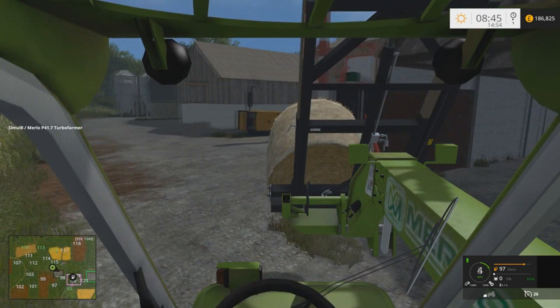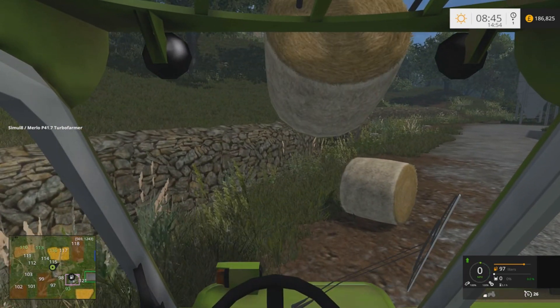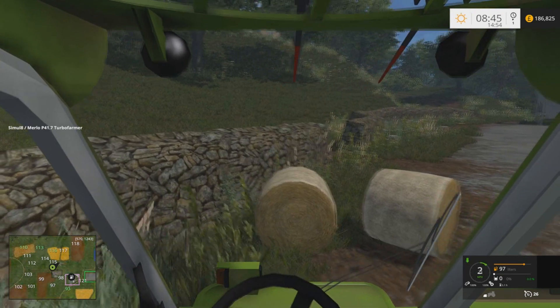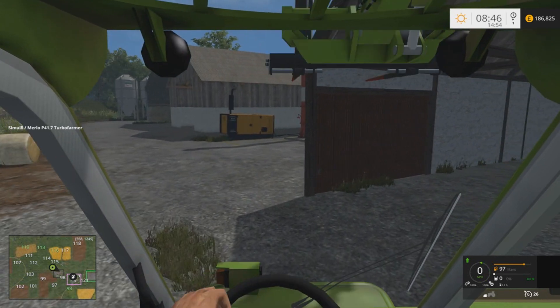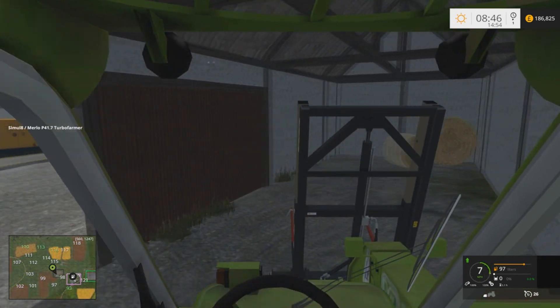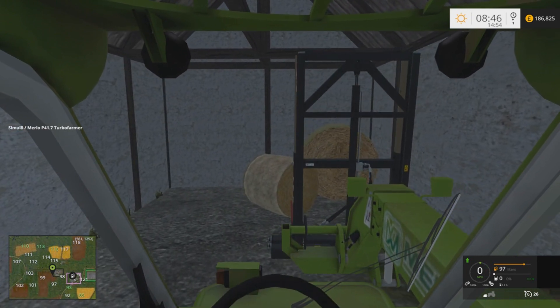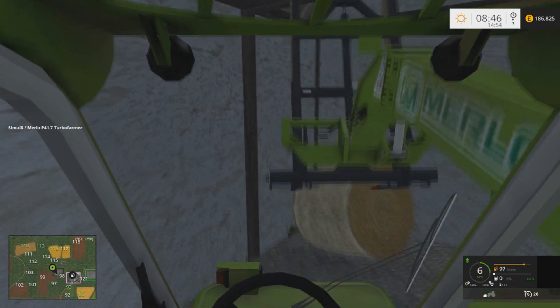I'm actually going to take these small bales out because we do not need them. The grain dryer doesn't accept them unfortunately. So we'll quickly dunk this one off here. We want the big one that's in there — we've only got one left, so we need to go ahead and start baling some more big bales because we need to keep this thing full. Let's see if we can push this small one out of the way.